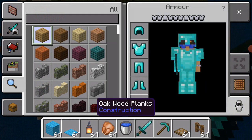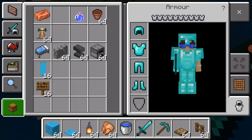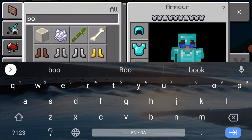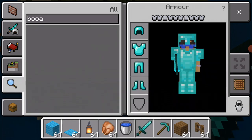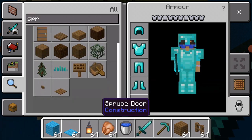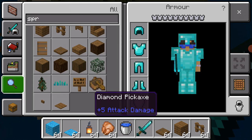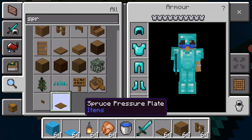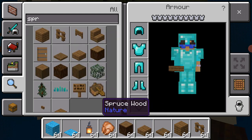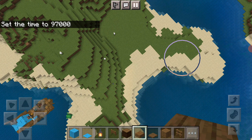First thing I need to do is get some spruce wood, then boats. I'm just gonna get spruce trapdoors, and I'm gonna need spruce wood slabs. Might as well need spruce gates, so let's start.